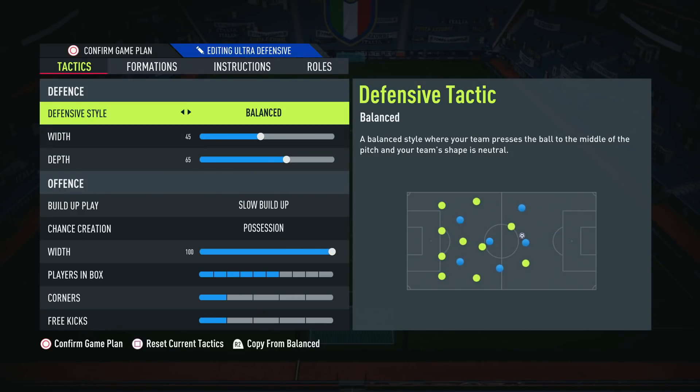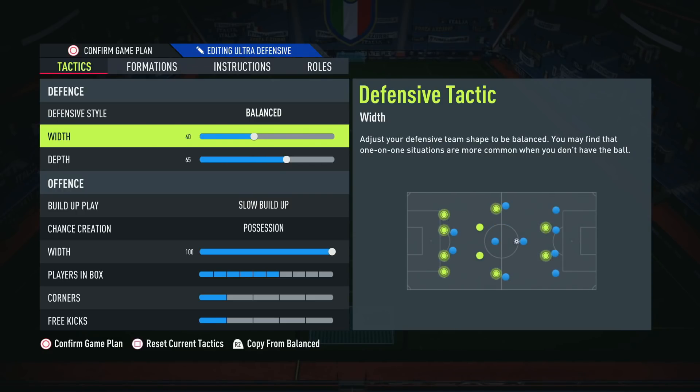In terms of tactics, we are still playing on defensive style — we haven't changed that. The press still does not work in this formation, so I wouldn't recommend it. For defensive width, I'm playing on around 40. Even though I have the fullbacks going forwards, I'd still much rather have my formation a bit narrower in the midfield. I'd rather give my opponent space out wide, because I've noticed a few too many gaps through the midfield, so I've just tightened it up.